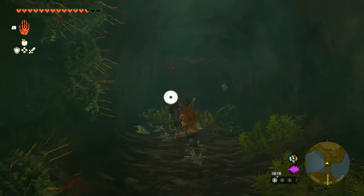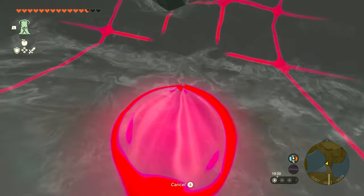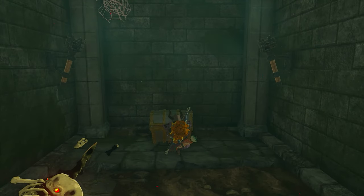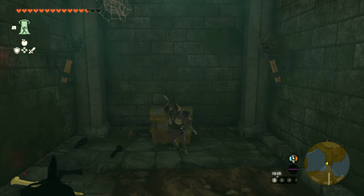We're going to use Ascend. You'll see there's a hole here to position your aiming, so make sure you use Ascend as close to this hole as possible so that you can go up into this exact room, defeat the enemy, and open up the chest just behind it — and this will give you the Soldier's Armor. That is the third and final piece. I hope you guys enjoyed this video, and thank you for watching.